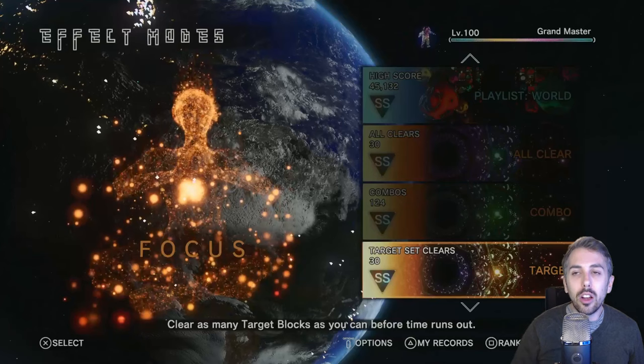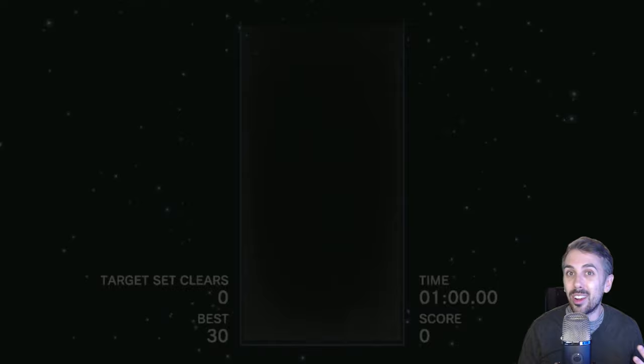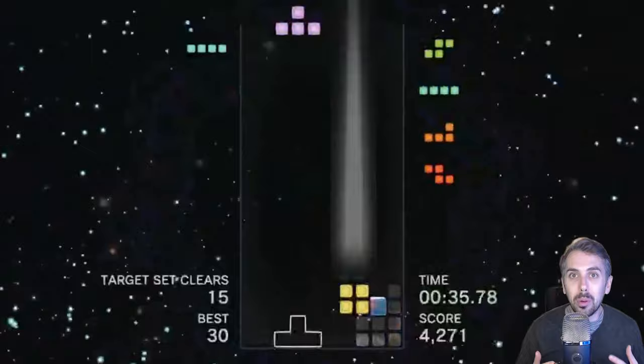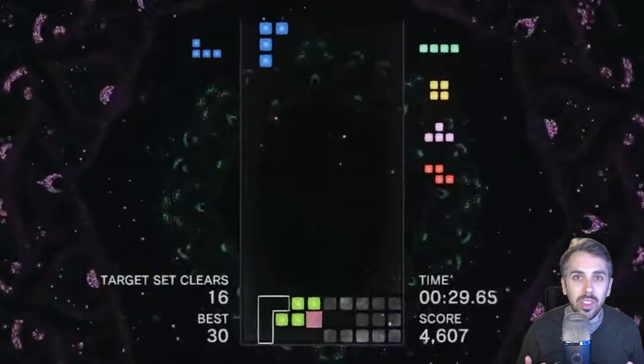I'll show you one more mode that I consider to be medium difficulty: Target mode. The goal is to clear 30 screens before running out of time. To clear a screen, you need to clear all of the flashing blocks. This mode is a little bit tricky because sometimes you need to build your stack really sloppily in order to reach the flashing blocks that might be higher up. So it takes some time to get used to placing blocks non-optimally — you don't want to build a perfect stack with no gaps. This took some time to get used to, but I eventually got it after an hour or two.